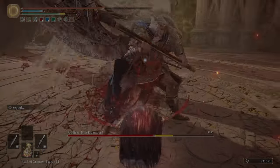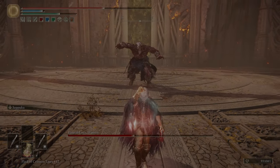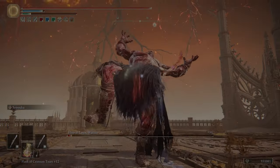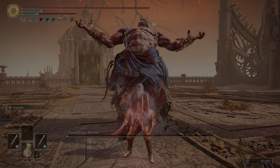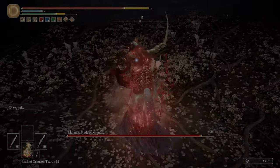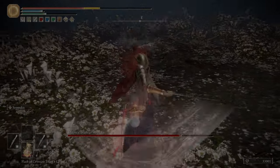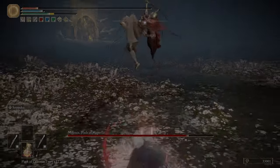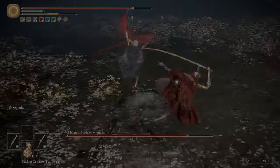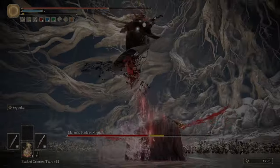And then his Talisman setup is okay. Kindred of Rot's Exultation is one that I would personally not use because the Venomous Fang only procs Poison once every 30-40 seconds depending on how aggressive you're being, and you would be better suited to use something like the Rotten Wing Sword Insignia because you will always get that bonus instead of having the bonus every half minute. And then the Greatjar's Arsenal, as I said, can be replaced with the Dragon Crest Greatshield Talisman and you would still have more points to invest into damage stats which would further boost your DPS.